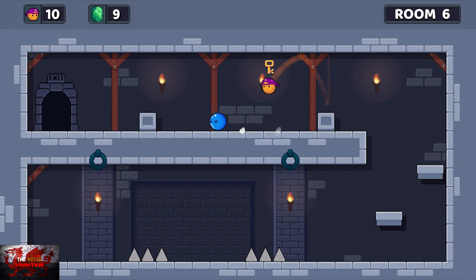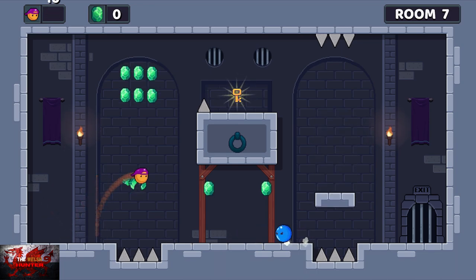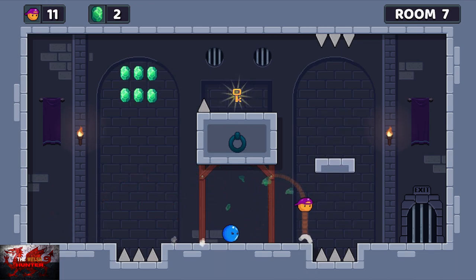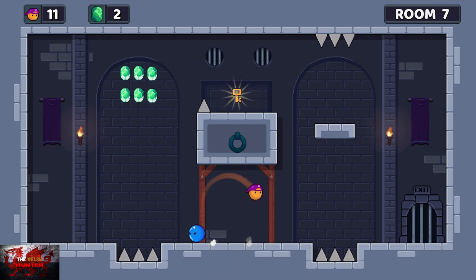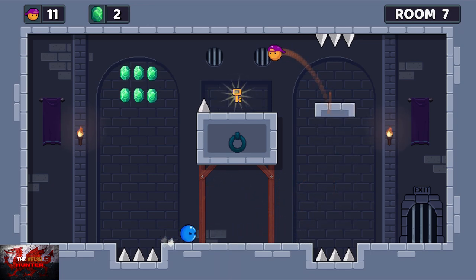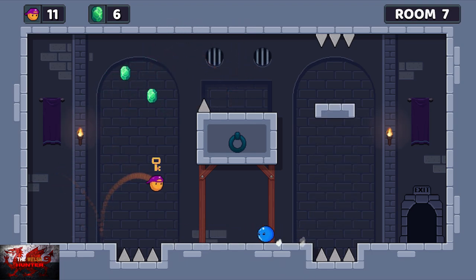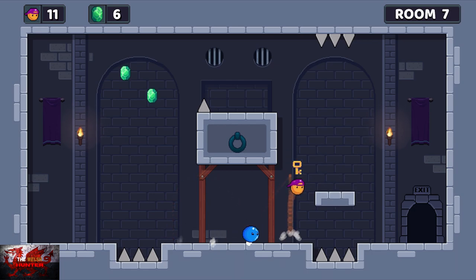Like you've just seen, I collected all the gems and died, but all the gems stayed collected. Just be careful here. Just keep jumping over the blue ball there and wait to go up. There's the key. Try and grab all 6 gems — if you don't, don't worry. I grabbed 4 and that's absolutely fine. Just wait and then nip to the exit.